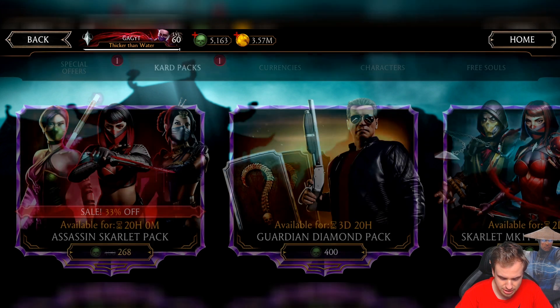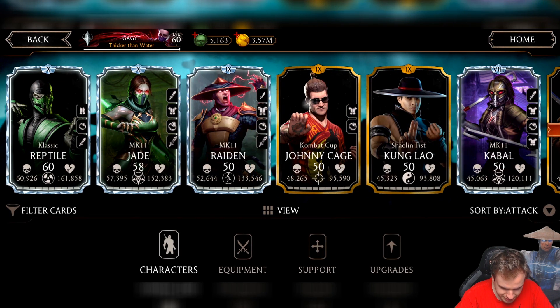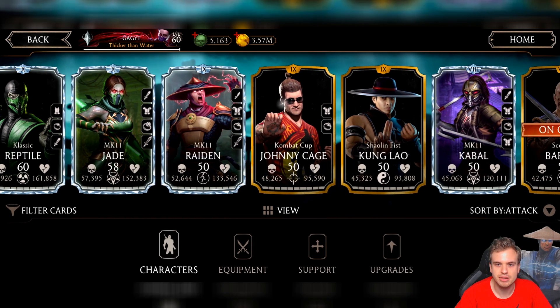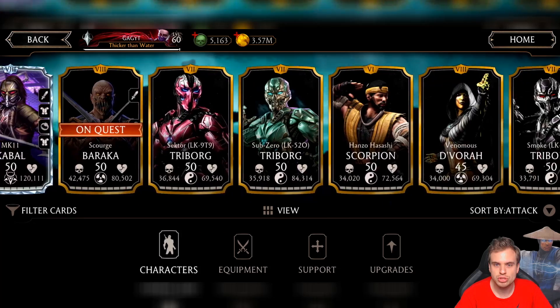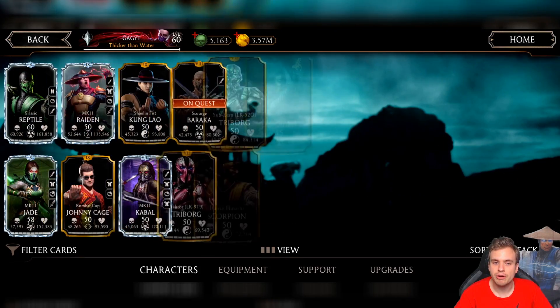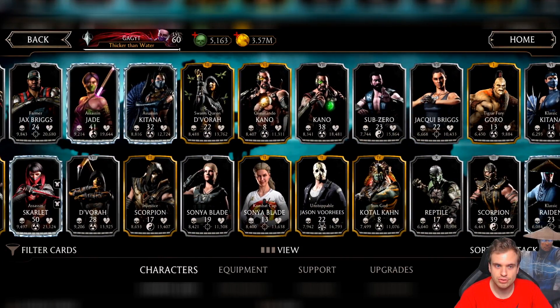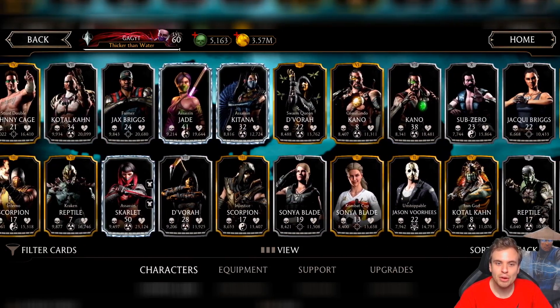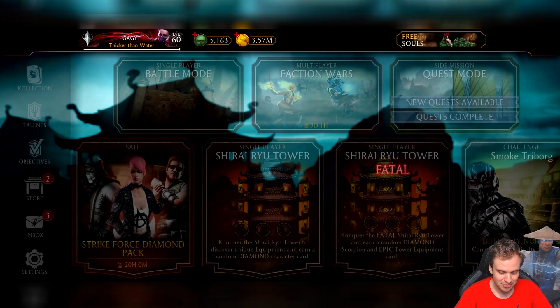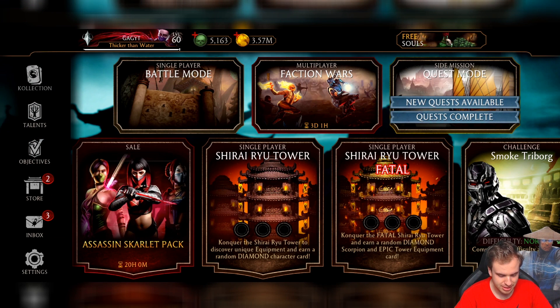So we're gonna go for Assassin Scarlet pack for GangsterActionGamer. Let's see — he almost maxed out MK11 team, so close, I'm sure you're gonna get it. Let's see what our current fusions on Assassin characters are. We have Assassin Scarlet, Fusion Zero. Oh my god! You have the whole Assassin team at Fusion Zero. If we're lucky, we should be able to maybe get two diamonds.